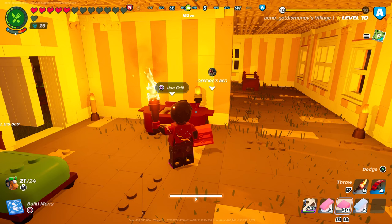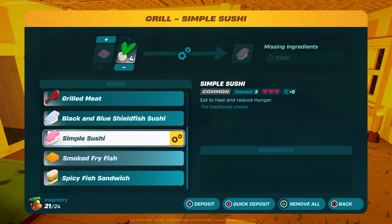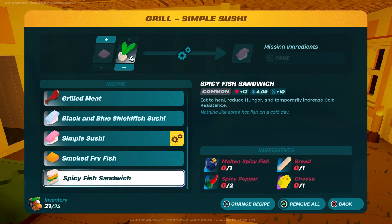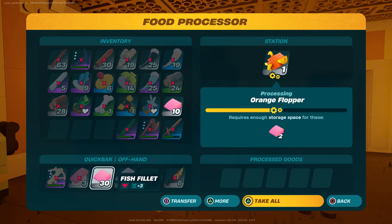There were a total of five new food items. You can find four of them at the grill. One is called Black and Blue Shieldfish Sushi. You also have Simple Sushi, Smoked Fry Fish, and the Spicy Fish Sandwich. You can also eat the fish fillets that you make from the food processor.